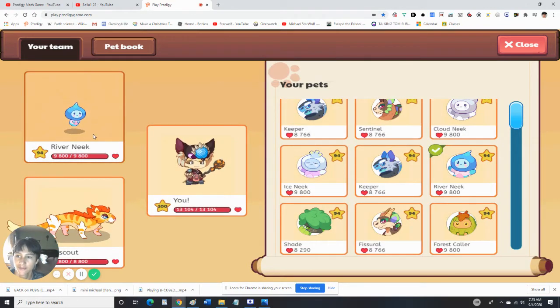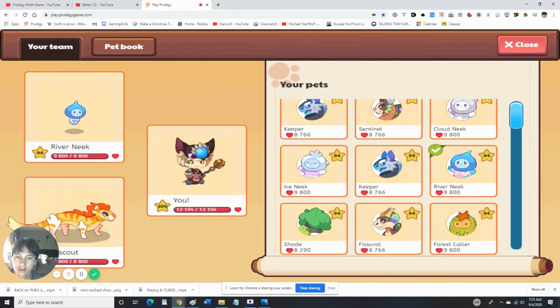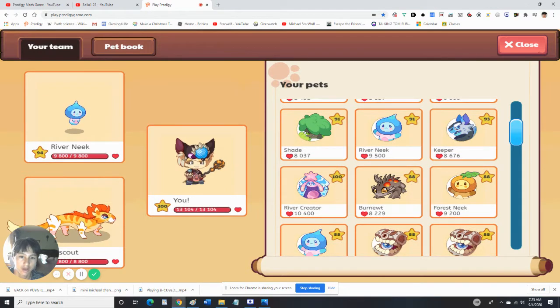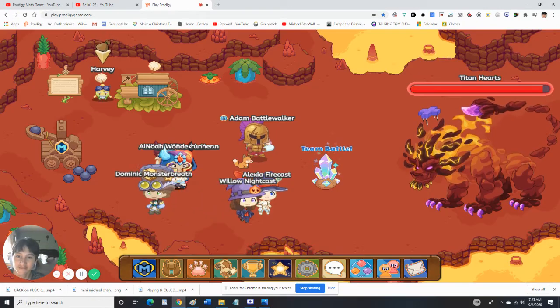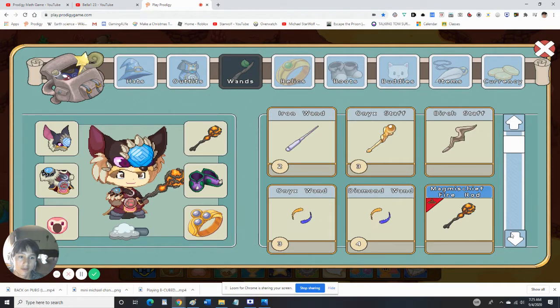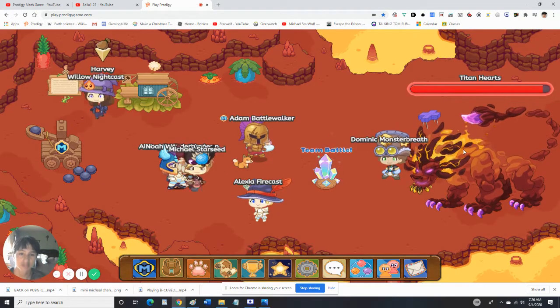I think River Neek looks like a water element — let me check. Yeah, it's water. Let's find another River Neek or another water pet. This is the water one, okay. We'll use it for now but when the ice tower arrives I'm going to change it back. Let's get a wand that does water — oh, the diamond one doesn't do anything. Here we go, this should do water. Now let's battle it again.